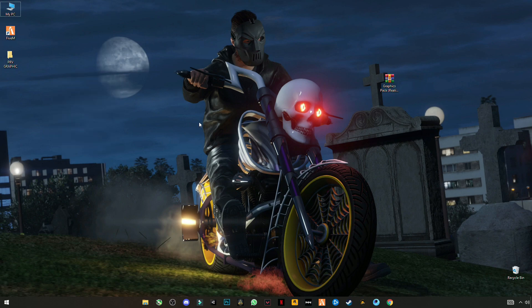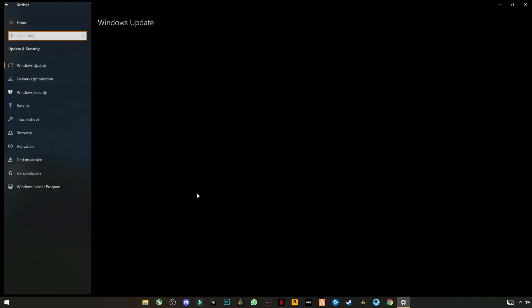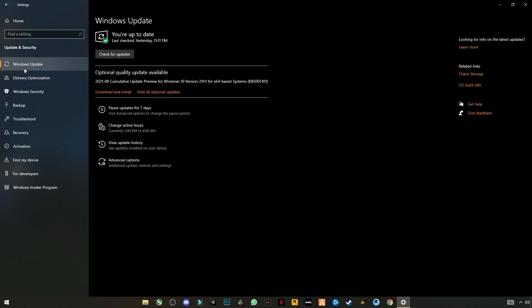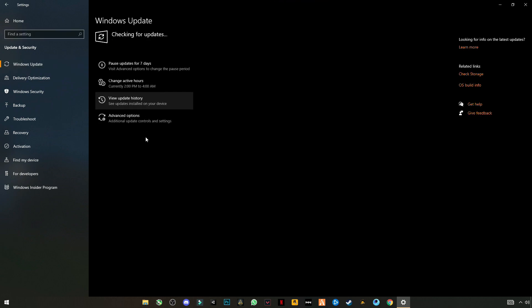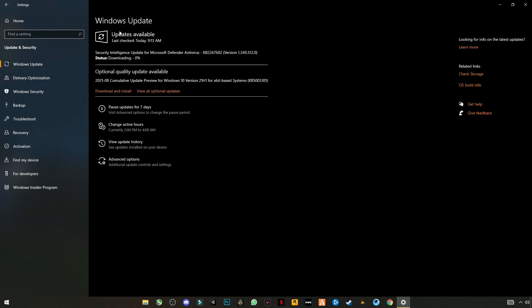Also update your Windows to the latest version. Go to Settings → Update and Security → Check for Updates. If an update is available, download and install it.